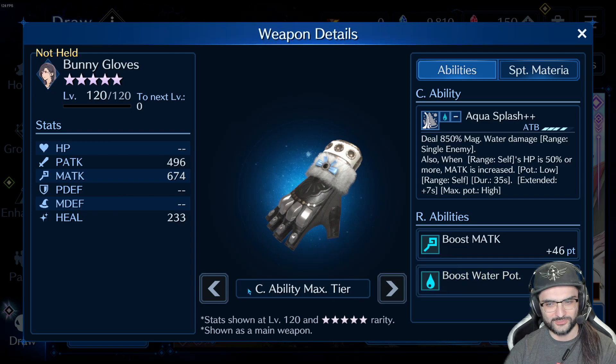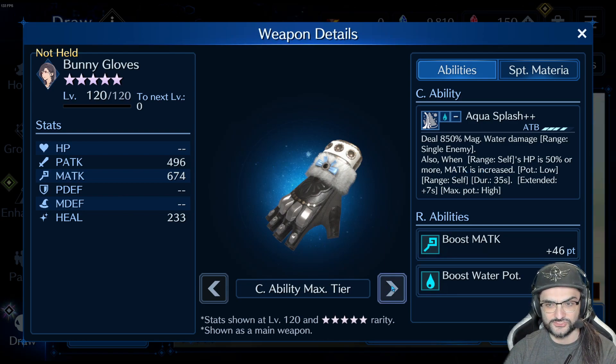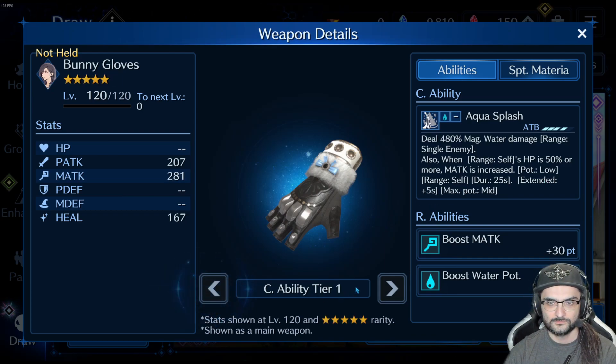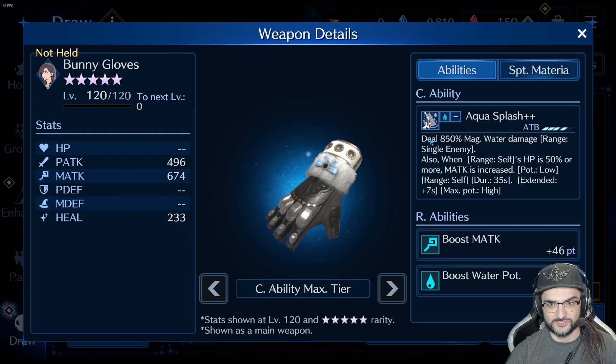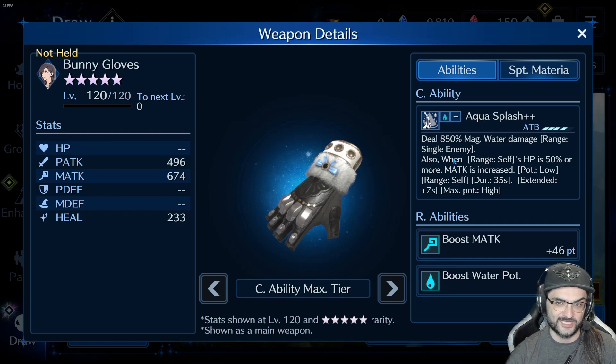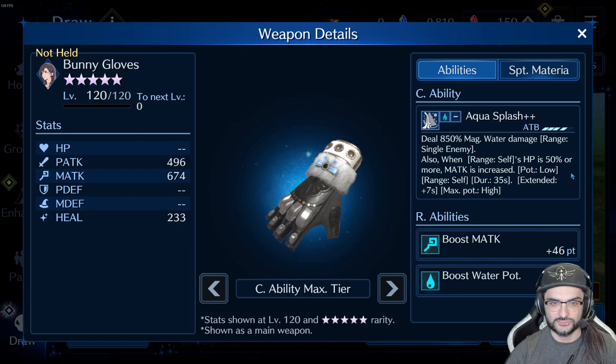850% water magic damage. Magic attack is increased, so essentially every time she uses this she buffs herself. You use it one time you get low, use it again you get mid, then use it again you get high — which is actually a pretty neat mechanic. At OB6 you get 710%, then 850% at max. The R ability is not really fantastic, but I kind of like this weapon for elemental damage — it's good, still like top tier 850%.